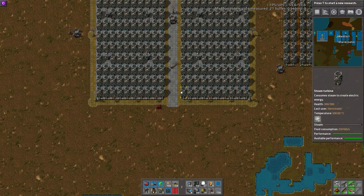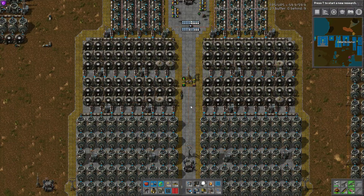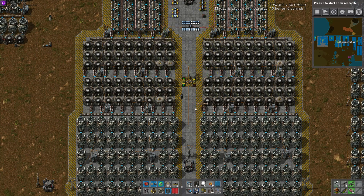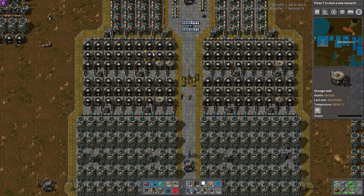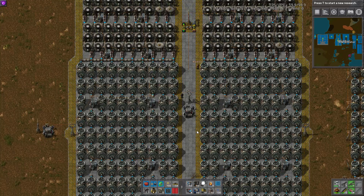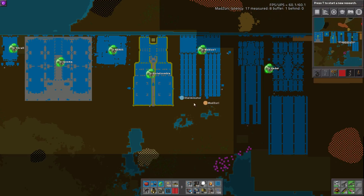Unfortunately, detecting steam levels with storage tanks - the flow mechanics are just too glitchy still. Even though accumulator farms are so much more expensive and so much bigger, power density-wise they're preferred over fields of storage tanks. The fluid mechanics are still a little bit wonky. That one was submitted by The Stale Zombie. Now we move on to one submitted by Mobius1.